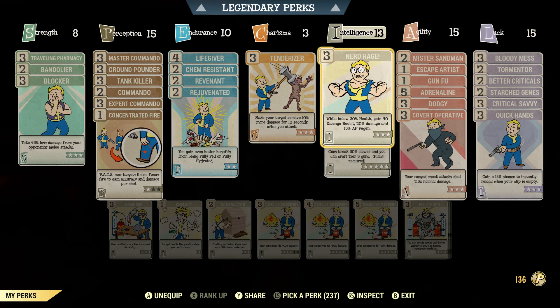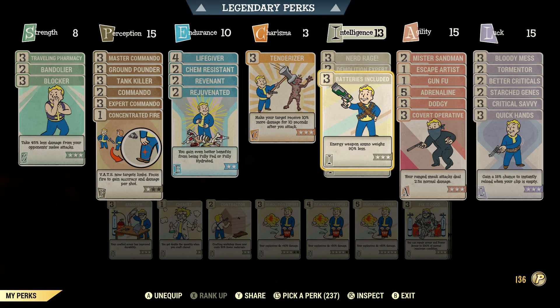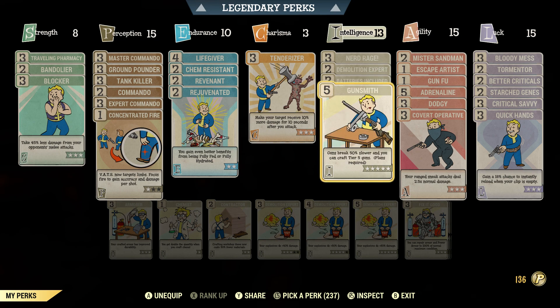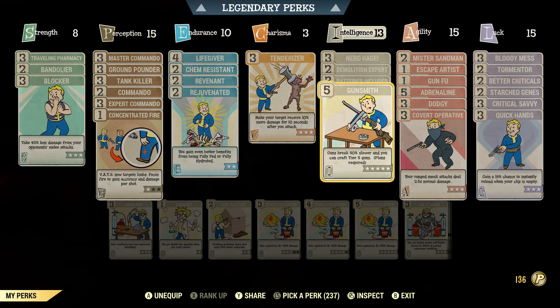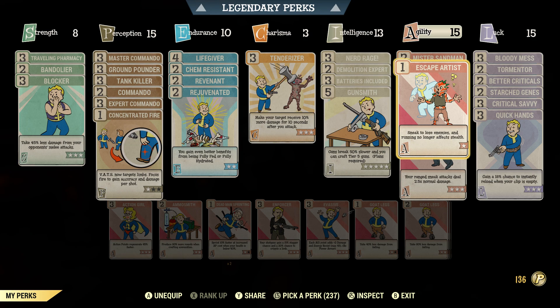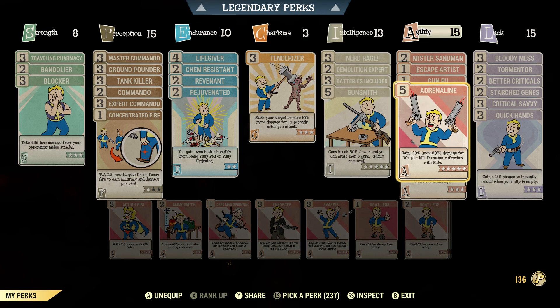Nerd Rage gives more damage since we're bloody — this is a must. Demo Expert is just so I can down myself quicker before the fight to get Revenant active. Gunsmith to keep my weapon maintained. Sandman equip first, then Covert, and you get 3.75x sneak damage. Escape Artist: if we get in a sticky situation, run, get back into sneak and we're good. Kung Fu so when we're mobbing and killing ads we one-tap everything and instantly swap to the queen. Adrenaline per kill.